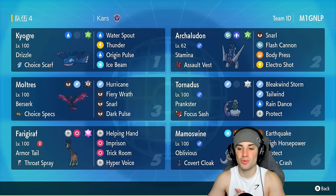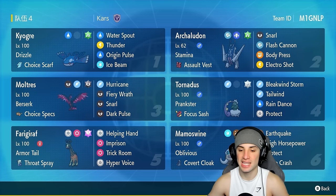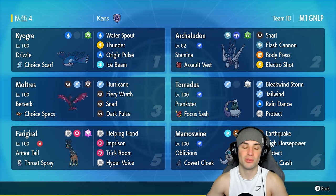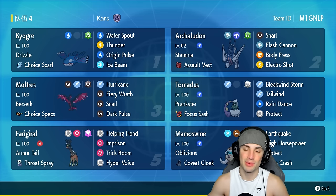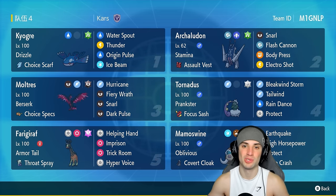Our final pokemon is Mammoswine, and I absolutely love this pokemon. It has Oblivious with Covert Cloak as its item, rocking Earthquake, High Horsepower, Protect, and Icicle Crash. If you want to rent this team for yourself, the rental code is at the top right-hand corner. Without further ado, let's hop into our first match showcasing this Kyogre and Mammoswine team.